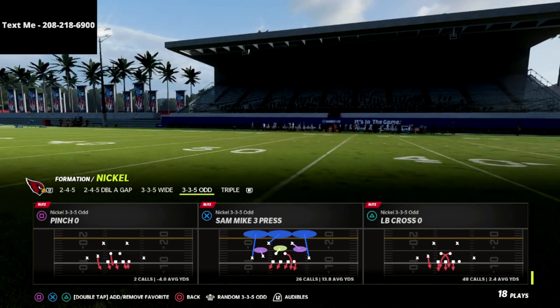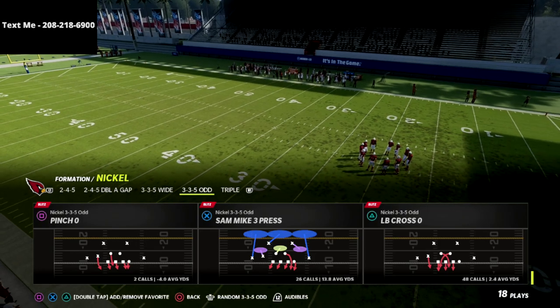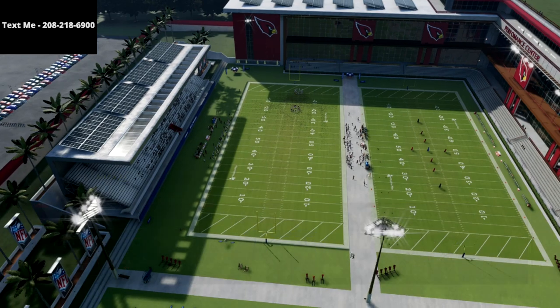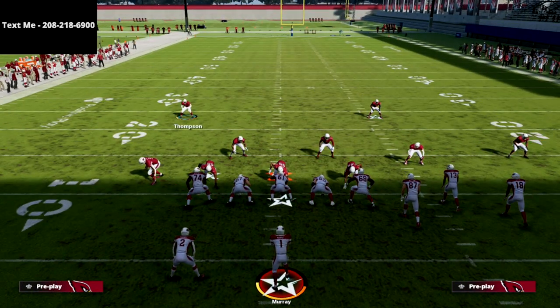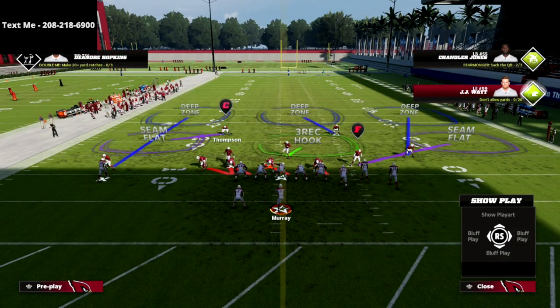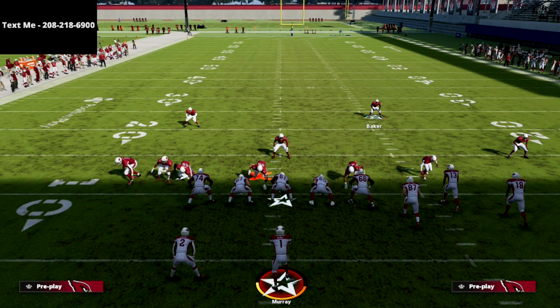The play we're talking about today is the Sand Mic 3 Press. You can actually do this out of any play in this playbook, but it's easiest with Sand Mic 3 Press. What we're going to do is hit the R1 button and hit left on the left joystick to shift our entire defense to the left. That's going to slide our line and linebackers to the left, and then we're going to crash our defensive line to the right.